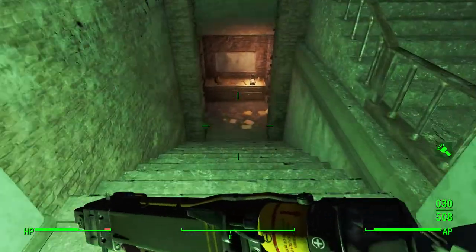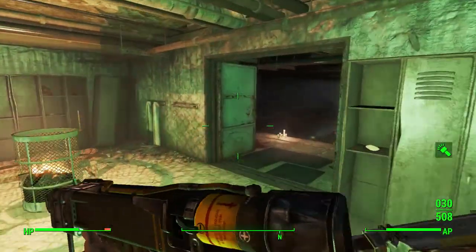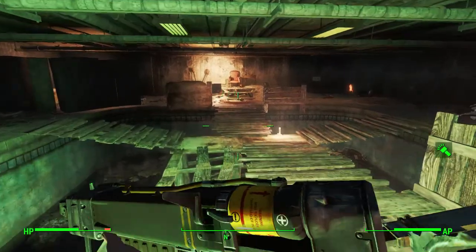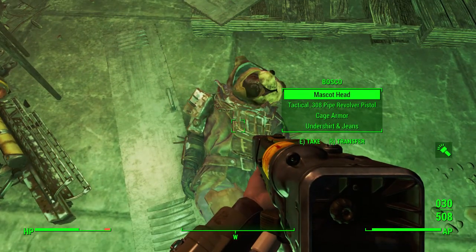Once you go on and head downstairs, you can fight through a few more raiders and pick up the mascot head. It's going to be in this room, and on the far side over here there's going to be a unique raider. His name is Bosco, and there you can see he's got the mascot head.